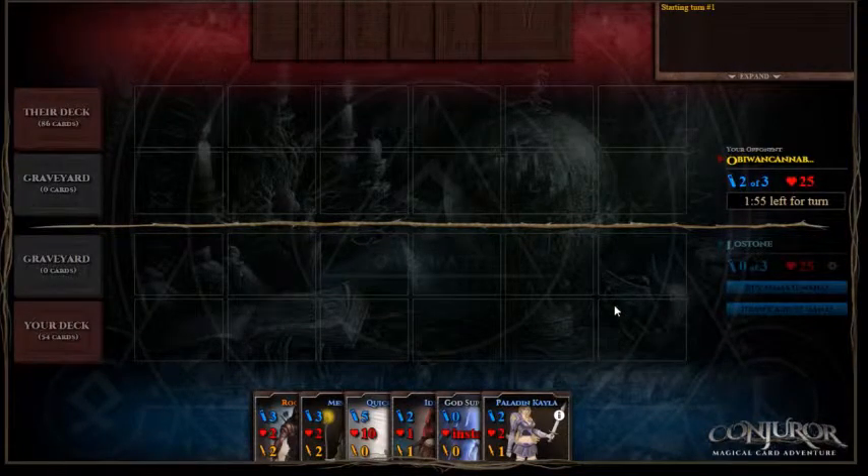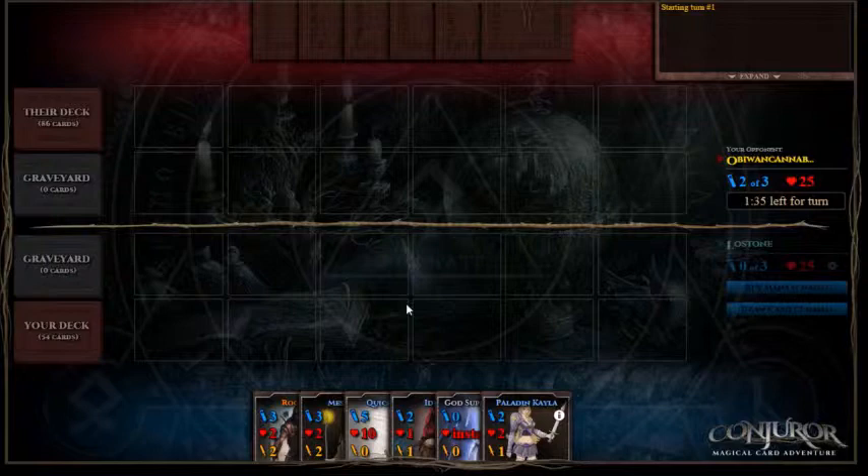So we've got 2nd turn. We haven't managed to draw a True Believer in the opening hand, however we do have a good range. So I'll probably play a Kayla, buy a Mana, and use the God Supports Me.